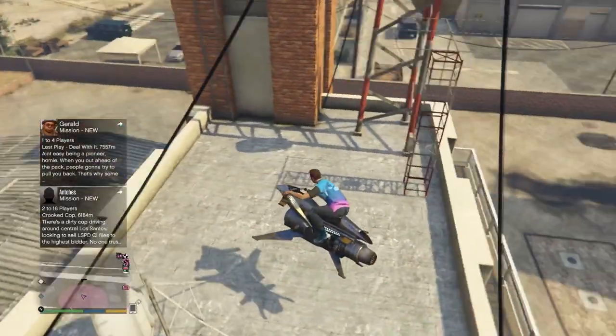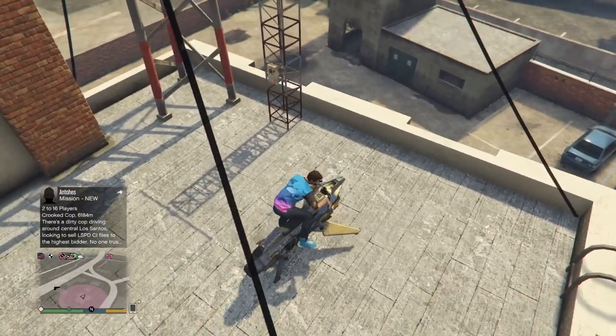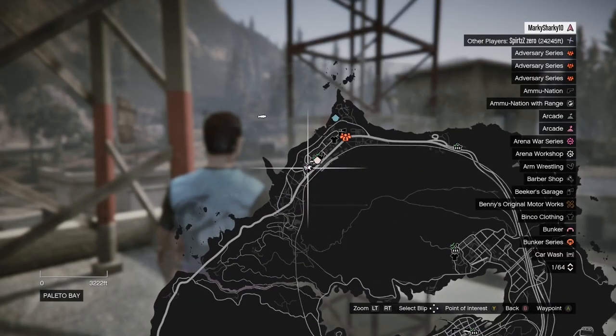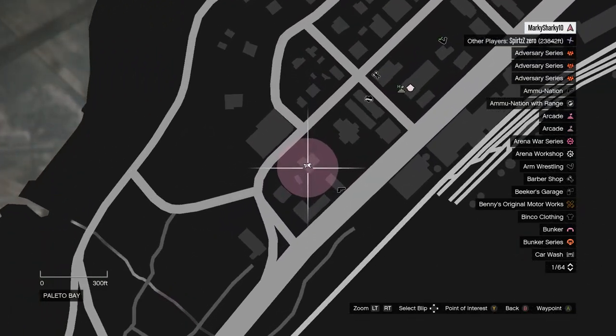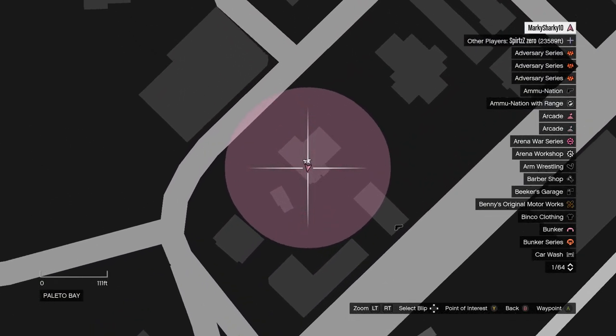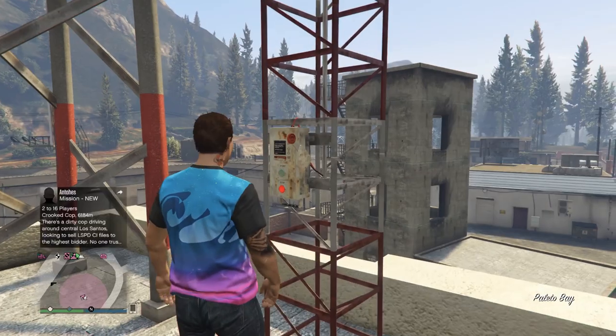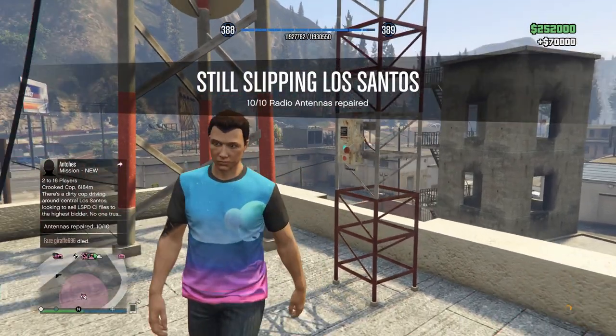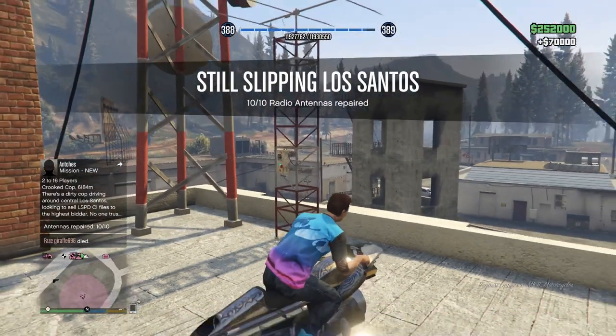And last but not least, Radio Antenna 10 is on the roof of the fire station in Palito Bay. Once you've repaired the 10th antenna, you will receive a text thanking you for your help on top of the final $70,000.